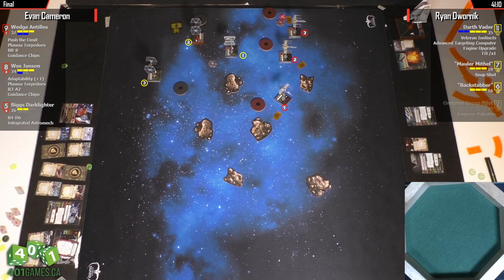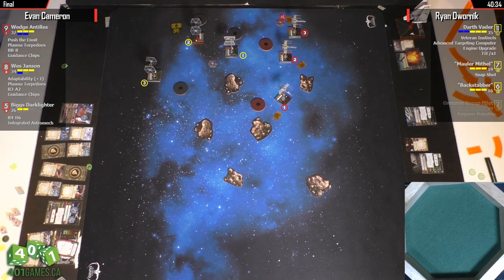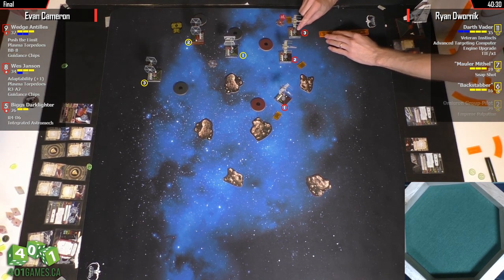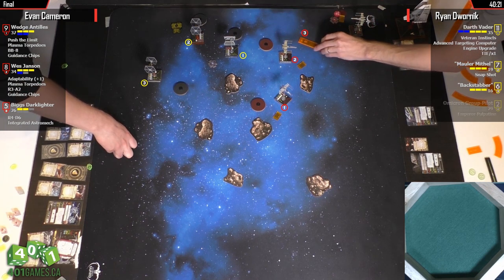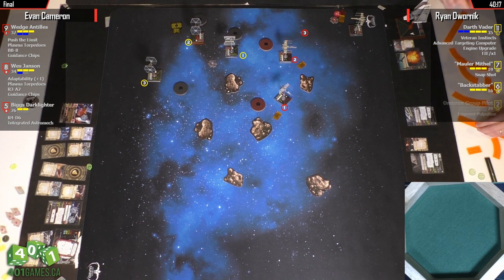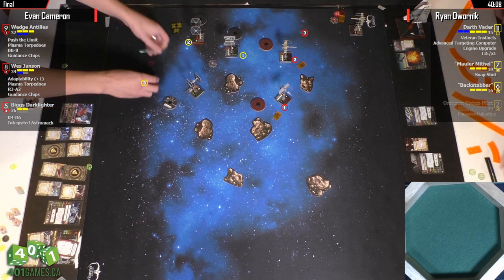Biggs just took a crit — a damaged sensor array from Vader. Evan not turning around this turn also seems like an odd choice. Vader's going to have a hard time avoiding all those arcs even with his boost. I have a feeling Vader's getting shot this turn. The question is: do you dive after Biggs and try to finish him off? If Biggs K-turns, Wes K-turns, and Wedge K-turns, Vader could do a four-straight and boost to range one of Biggs — potentially kill Biggs and avoid all those shots.